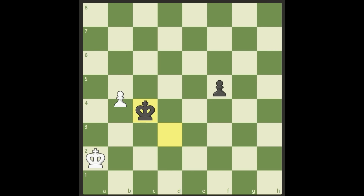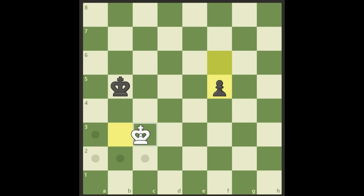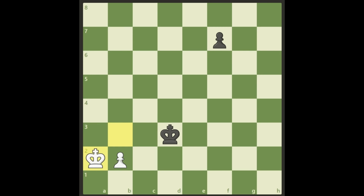One last thing: can Black play f6 instead with the same idea? After b4, c4 — we still can't play King b2. But playing b5 and taking the opposition works here too. Whether Black plays f5 or f6, White gets the opposition and it's a draw. So no, f6 doesn't change anything for Black.